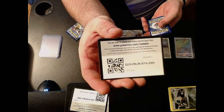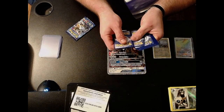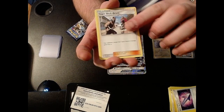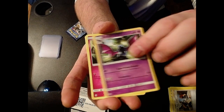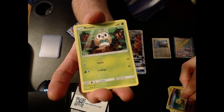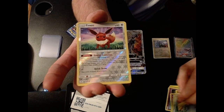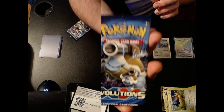Now we get the Sun & Moon pack. A little code card for everybody, we got a lightning energy, a poison barb, Team Skull Grunt, Golbat — I don't know where to put my hand — Cutiefly, Drowzee walking by the beach thinking about something, a little Ralts, Alolan Grimer, Crabrawler — there we go — Spearow, reverse holo Eevee, and Stoutland.